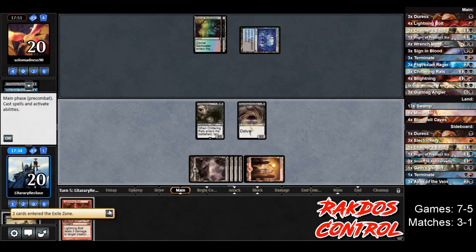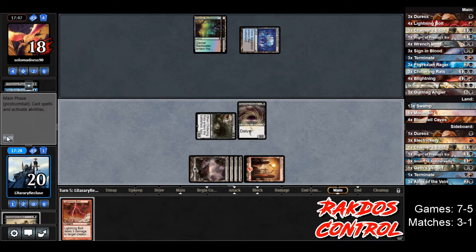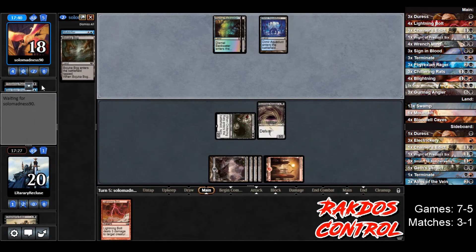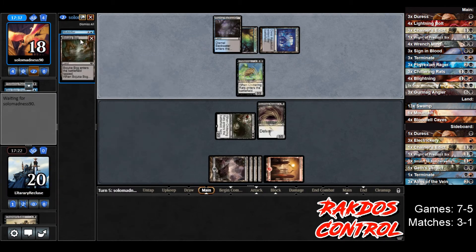It does resolve — fantastic! We're set up really well now, we've got seven damage per turn. We know they don't have much — they have a Mold Drifter but don't have the mana to play it yet. Chittering Rats — Lightning Bolt goes back on top.